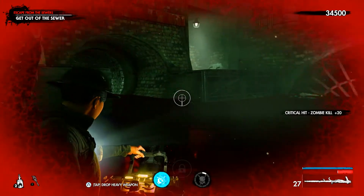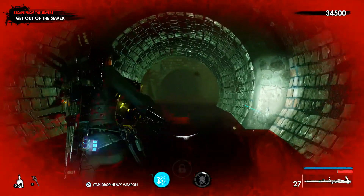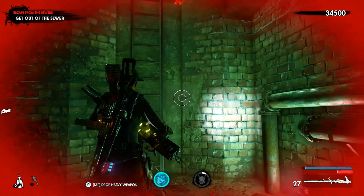Then, after blowing up the Hell Machine's hearts and escaping, you'll find yourself in this sewer. So, instead of leaving, go down this side tunnel and climb up this ladder.